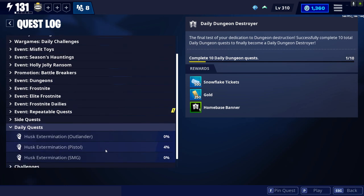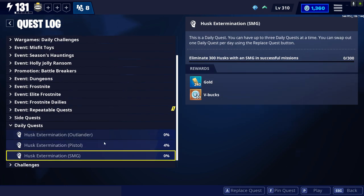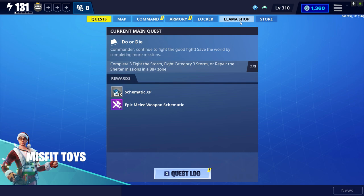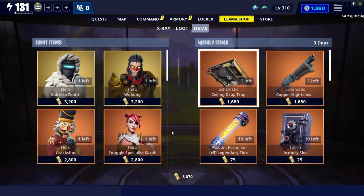Last but not least, you can also do the daily quest. Make sure that you guys are doing your daily quest and getting the 240 gold. If you guys do that, honestly, you should be good and you should get to 10,000 gold very, very easily — hands down, in an entire day.